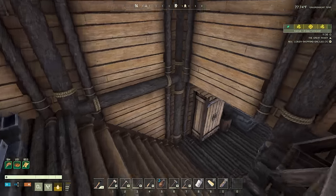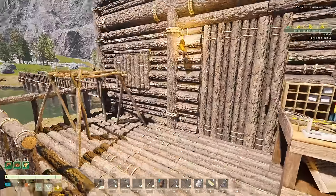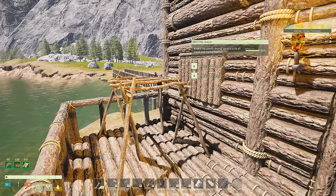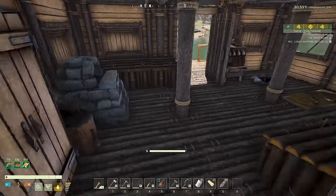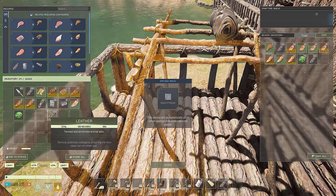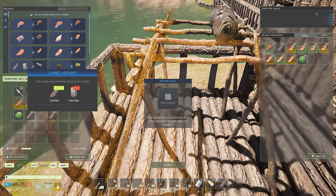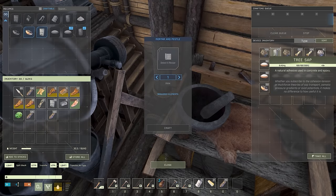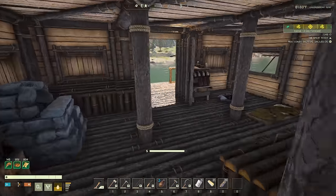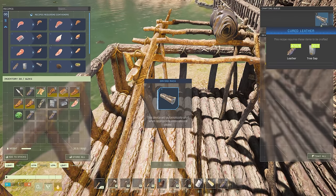I really want to make that water canteen but I need cured leather. I would think we need some kind of tanning rack or something. Wait — there's a rack for slowly drying various cuts of meat and curing leather! We have a ton of leather; let's grab a handful and throw it on there. The recipe needs tree sap too. Let me grab some from the mortar and pestle, throw it on — now it's going and will take just over 30 seconds.